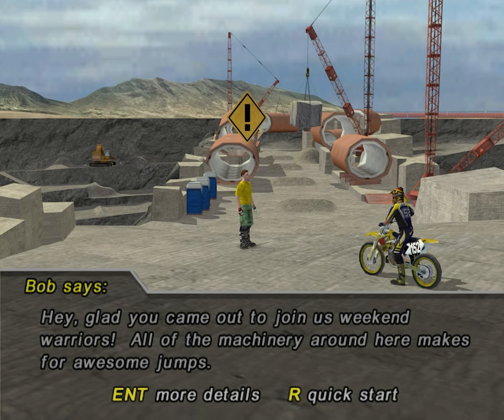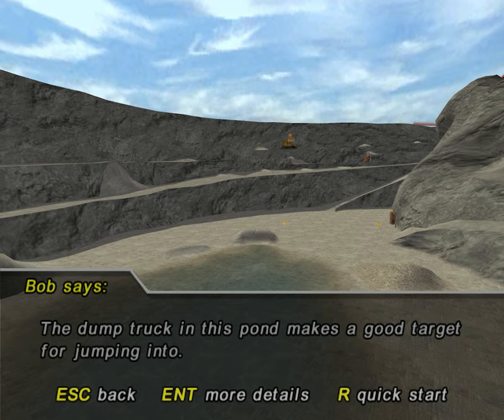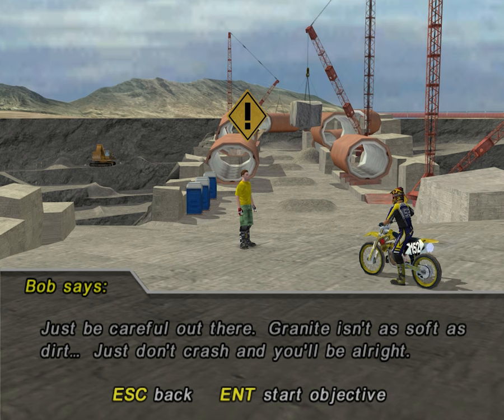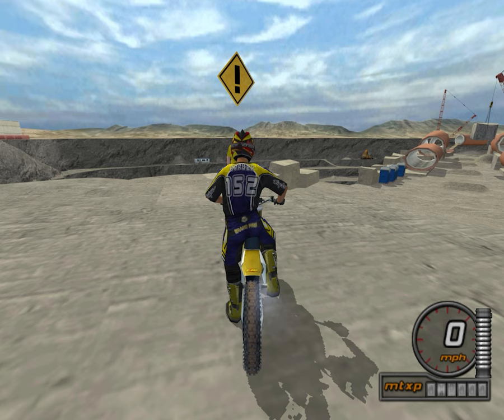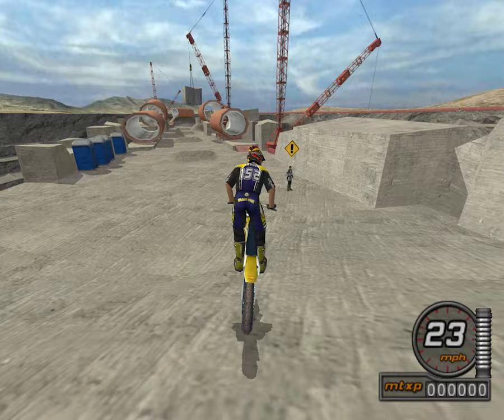Hey, glad you came out to join us, weekend warriors. All of the machinery around here makes for awesome jumps. This crane and pipe setup is perfect for a step-up. The dump truck in this pond makes a good target for jumping into. And what would a Rock Quarry be without some conveyor belts? Just be careful out there — granted, it isn't as soft as dirt. Just don't crash and you'll be all right. Alright, so we're at the Rock Quarry. Bob showed us around a little bit, so now we're going down to our first challenge.